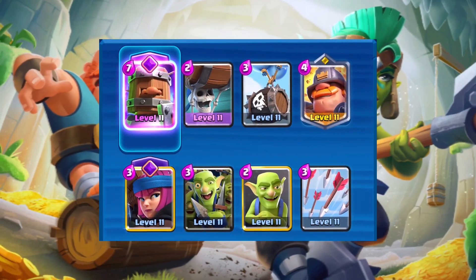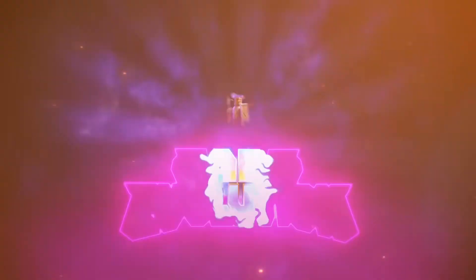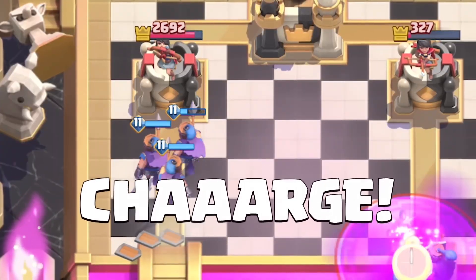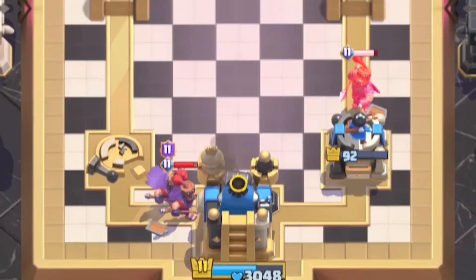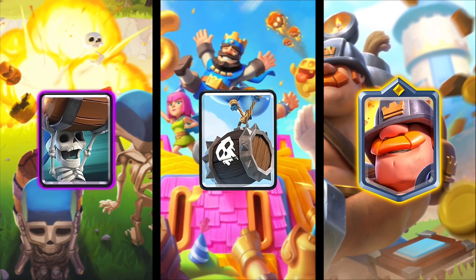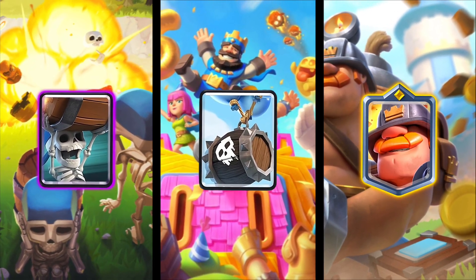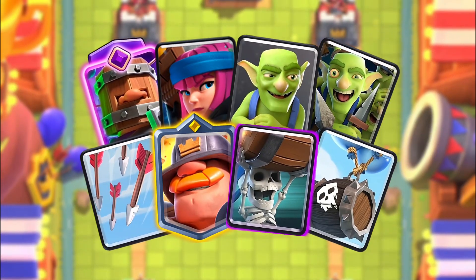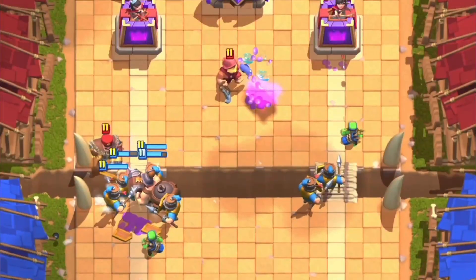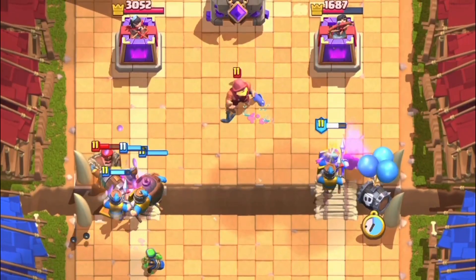In today's Clash Royale video, I'm playing this Ultimate World Recruits spam deck that will make opponents rage. The new Recruits evolution allows it to charge all over the map, dealing so much more damage and causing tons of trouble for your enemies. With cards like the Wallbreakers, Skeleton Barrel, and the Mighty Miner, you are able to apply constant pressure on both sides of the arena. By attacking with all your troops at once, you can build up huge and aggressive pushes to annihilate towers. Let's start today's video.